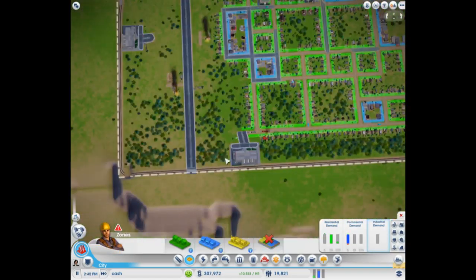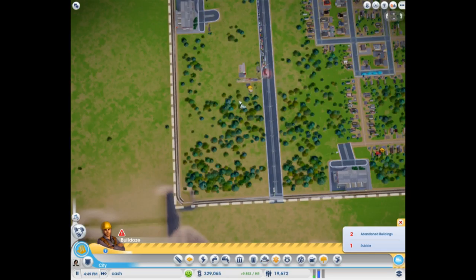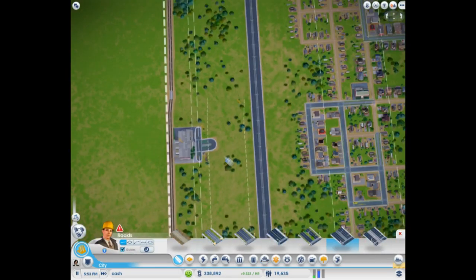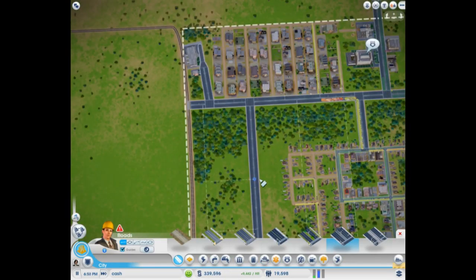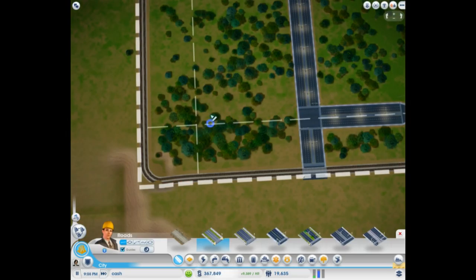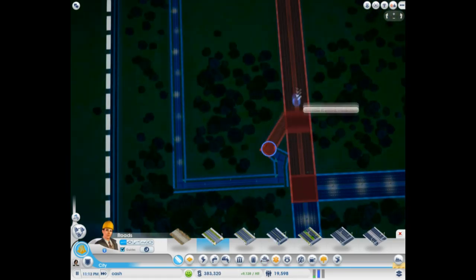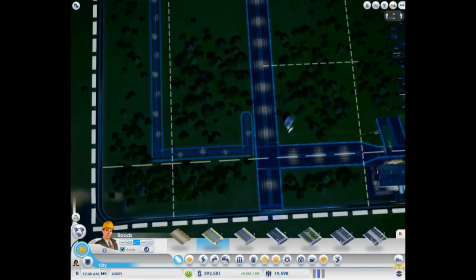That's why you see me repeatedly opening the germs menu, looking at where germs are coming from, and planting so many trees. The whole area between my industrial and my residential is just filled with trees. It's not a big deal to waste space on that, because this is going to be a low population, low density city.